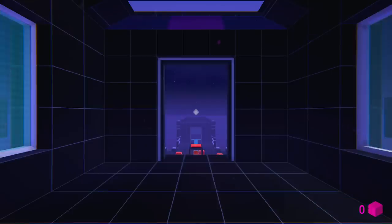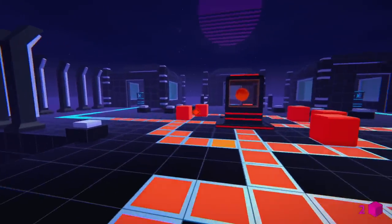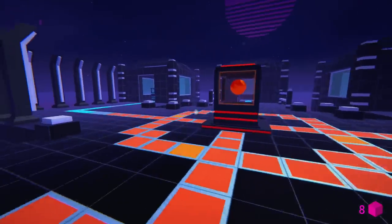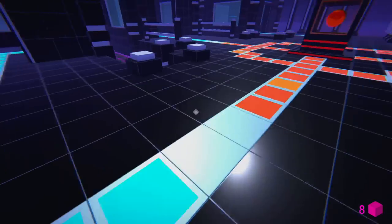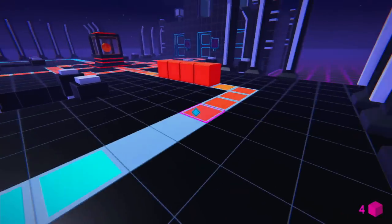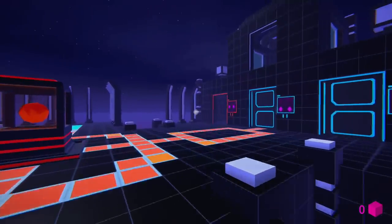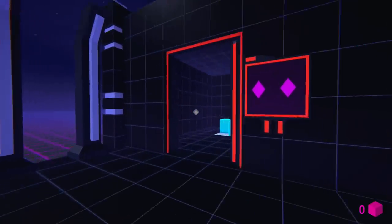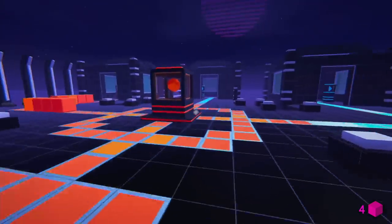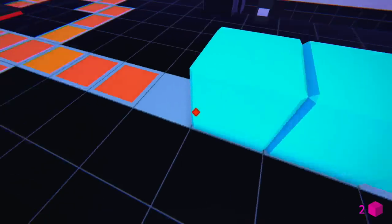The next level evolves on the idea of doors. Pick up all eight cubes in the middle. Connect them to the crystals on the left to open a new door, allowing you to take some new cubes. With those new cubes, come back and open the middle door, get more cubes, then open the left door. You should then have enough cubes to complete all circuits, open all doors, and exit the level.